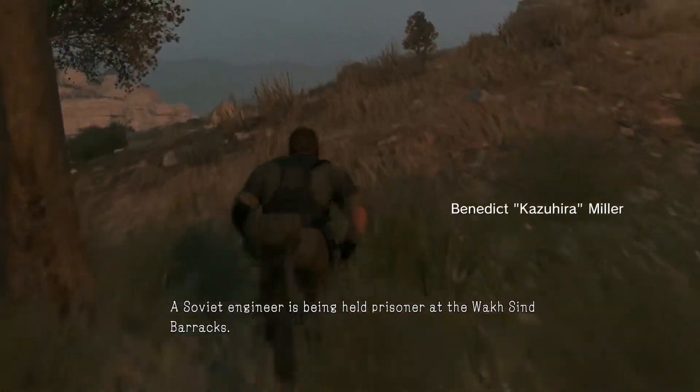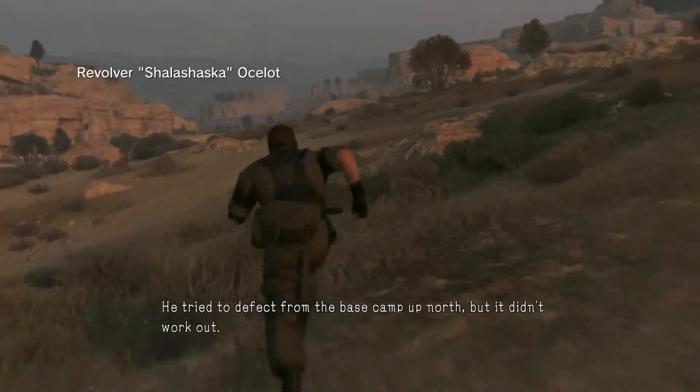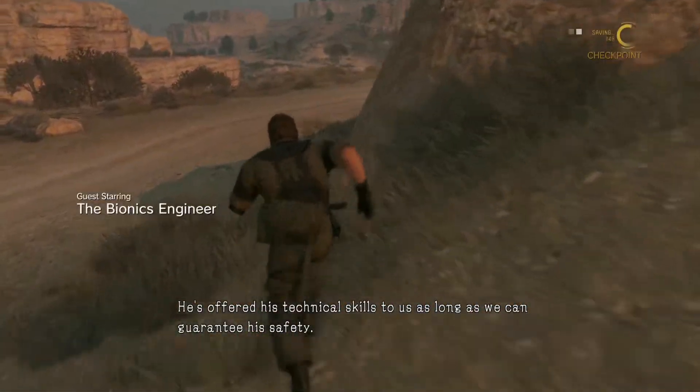Boss, the Soviet engineer is being held prisoner at the Watsin barracks. You need to find him and get him out. He tried to defect from the base camp up north, but it didn't work out. Now they're holding him at Watsin. He's offered his technical skills to us as long as we can guarantee his safety.